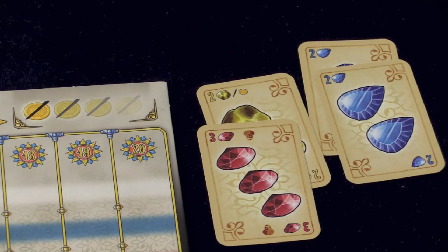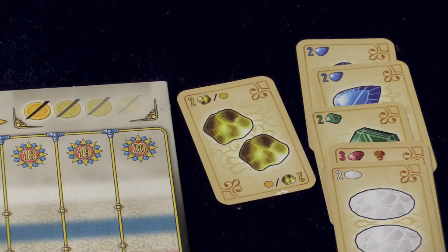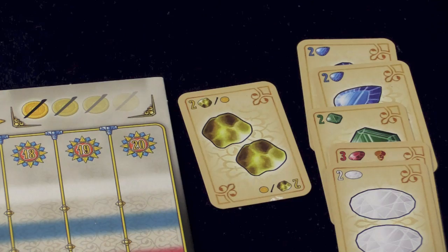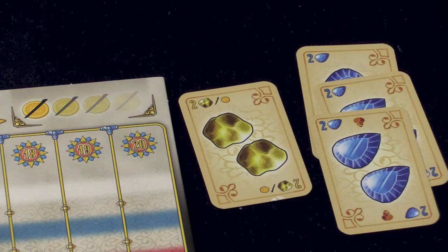When you sell jewels, you have two options. You can sell four different colors of jewels — blue, green, red, and white. You can also substitute gold for one of those. Whenever you take a gold card, you can immediately take the money or put it in your pile to use as a substitute when selling four different types. Or you can sell as much of one type as possible, provided one other player also has that type in front of them. So if I have six blues, as long as someone else has at least one blue, I can sell blues.